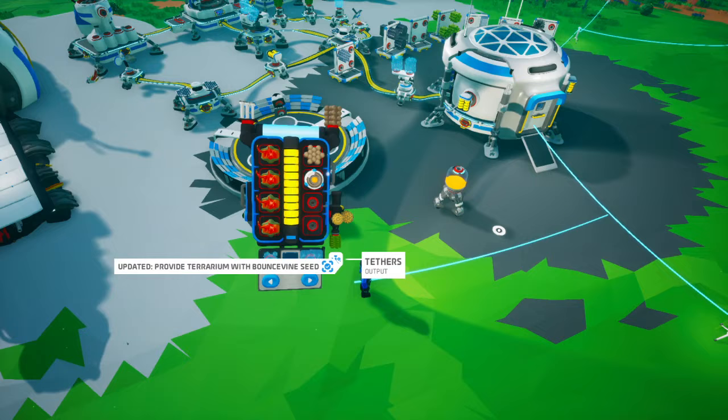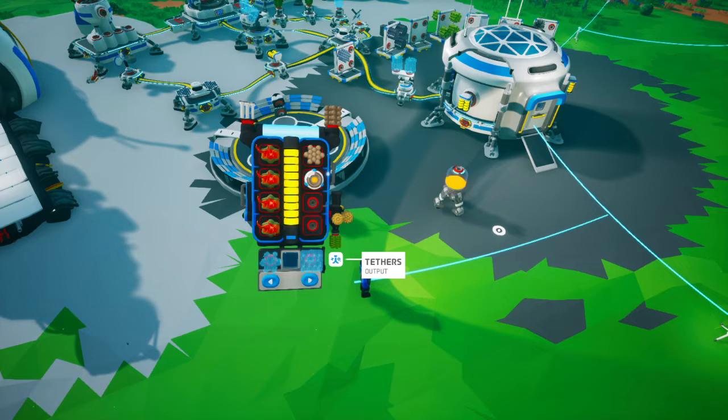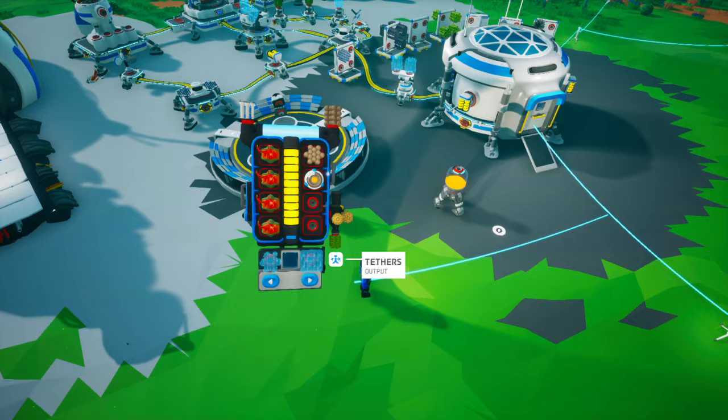And one of them — I forget where you get it from, it's the purple planet, I don't remember what it's called — basically, whenever you have that one in your backpack and it's fully fed, you just don't take damage, except for suffocation damage. So when you use those two together, you're just immortal. It's pretty nice.